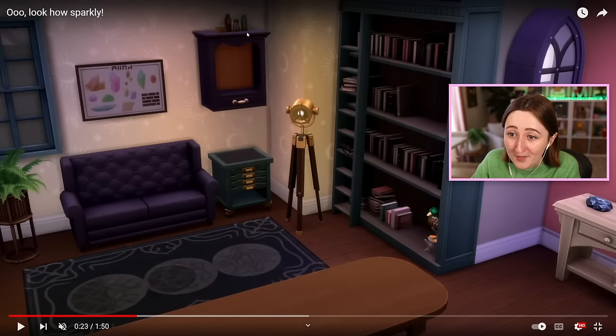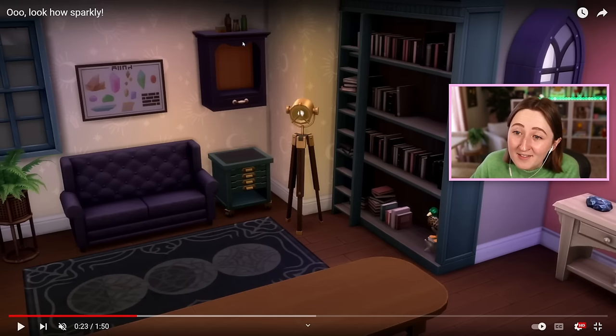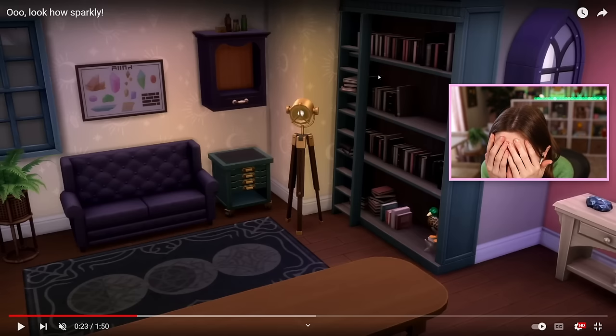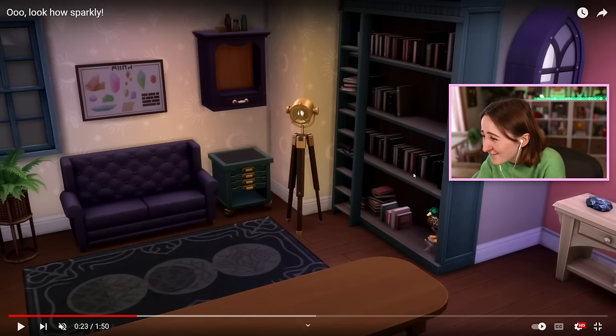Okay, furniture. First of all, this wallpaper — amazing. The number of times we've had to beg for subtle patterns that aren't hot pink all the time. There was a phase of The Sims 4 where everything was so vibrant. This is so pretty and usable across many different types of homes. Does that bookshelf have a ladder? Oh my god — I didn't even notice, I was staring at the moons. Look at this bookshelf! That is one of the best things we've ever gotten. I'm being so serious — this is a complete game changer. I'm obsessed with that.